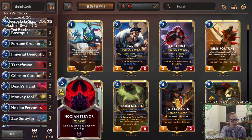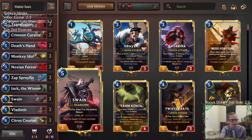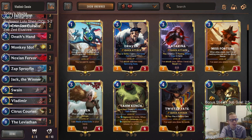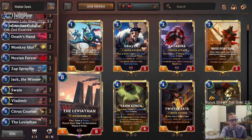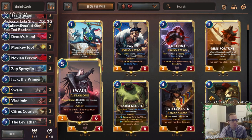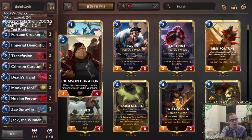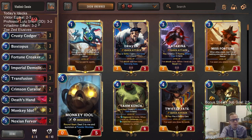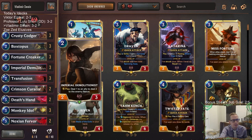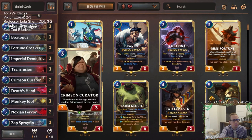All five games we had some good stuff going on. I really liked how every time we played Vladimir or Swain they were just immediately leveled up. I think we can put good pressure on opponents, and whenever they don't have the top 5% of hands I think we have a real good shot of winning. We have Leviathan at the top end. Didn't get to really have the special Citrus Courier moment, although game two we did use it to win. I think Monkey Idol was the card we were missing last time we played this two months ago.